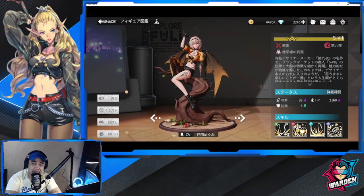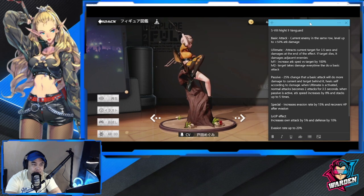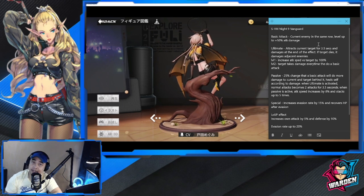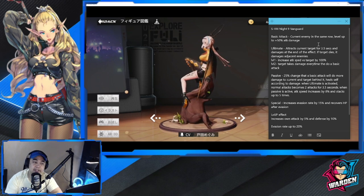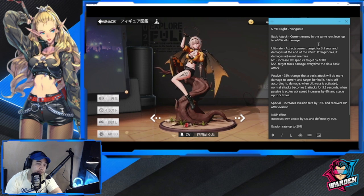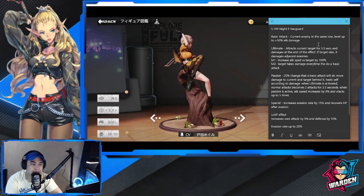I'm going to show you a translation I did for this girl. S is a Knight 9 — she is Vanguard. Her basic attack targets the current enemy in the same row. It levels up, and at maximum it gives up to plus 50 attack damage. So again, basic attack damage.